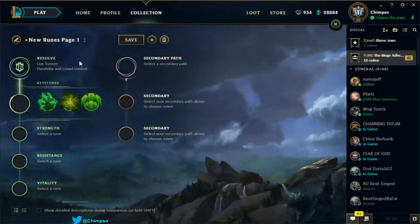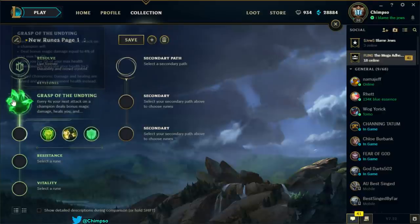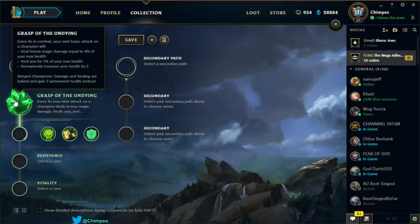Resolve — this will probably be the secondary tree, but let's take a look. Keystones: Grasp of the Undying — every four seconds in combat, your next basic attack on a champion deals bonus magic damage equal to 4% of your max health, heals you for 2% of your max health, and permanently increases your health by 5. The problem is the damage scales off max health and you're not building a huge amount of max health on Singed, so I don't think that's great.